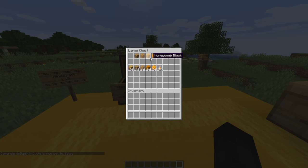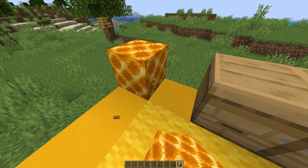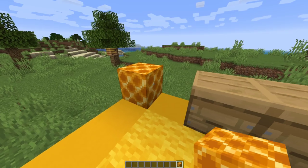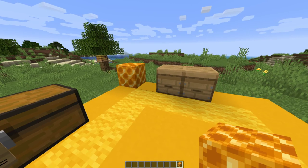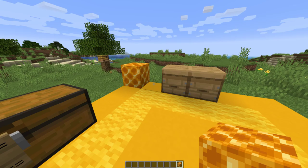Next up is the honey block. This is the honey block right here. It can be crafted with three honey bottles — the bottles not consumed will remain in the crafting grid. It's stickier than slime blocks apparently. Players' jump height is drastically reduced, and players walk very slow and cannot sprint on them.